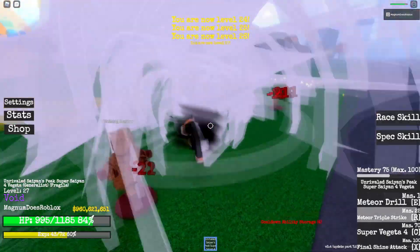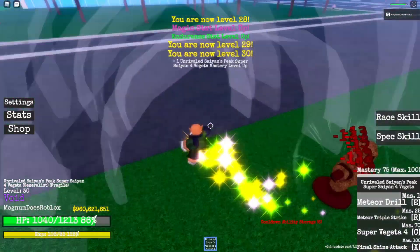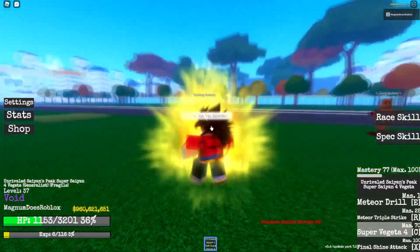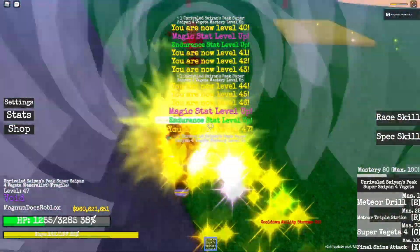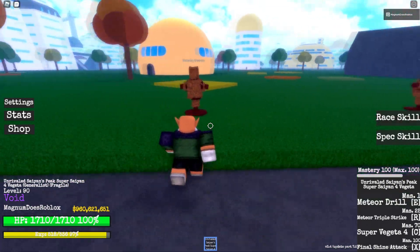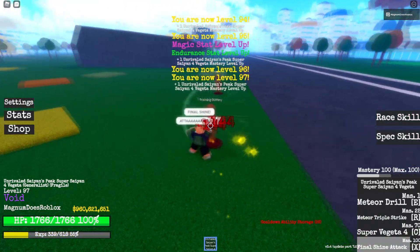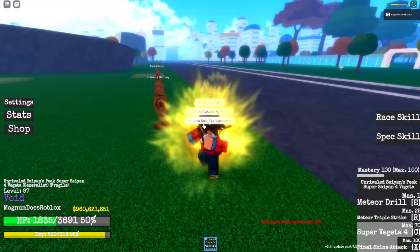Next, we got Meteor Triple Strike. These levels are insane. Let's use these more times. Next, we got Super Saiyan 4 — look at that, I even get my own hair. It looks so stupid on me. Let's level this up, try to get it up to max. We got to Mastery 100, and now we're going to show you the final move — Final Shine Attack. Oh my God, that's actually a lot of hits. That was actually pretty cool, that's a pretty good move. I'm going to show you Super Saiyan 4 once again, just because I look a little silly.